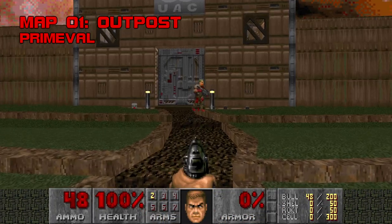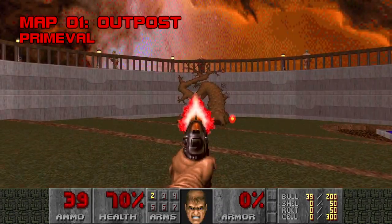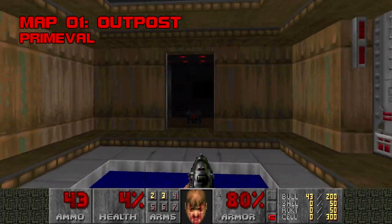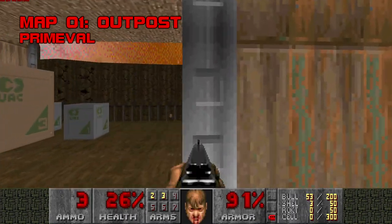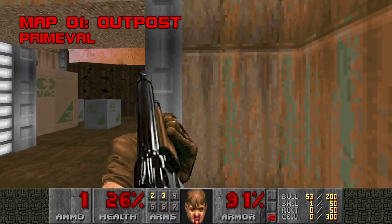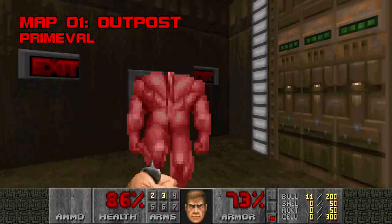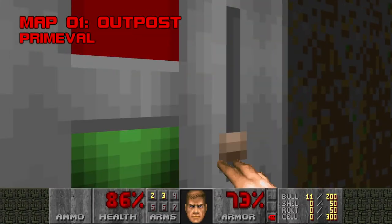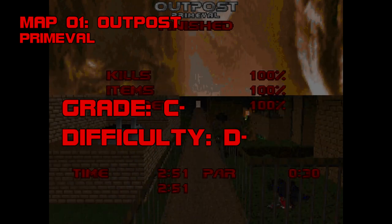Map 1, Outpost. A simple brown bunker with more bite than you'd expect, Primeval's opener smacks you with hitscanners, and if you don't backtrack for the secret berserk, you get a mere 14 points of health to staunch your wounds. Savor these four shells, because that's all the boomstick ammo you get. Primeval composed this amped-up midi himself, and it's definitely Outpost's best feature. Maybe Nova 2 and 3 spoiled me rotten, but this first impression makes me grimace a tiny bit. C, Difficulty D-.